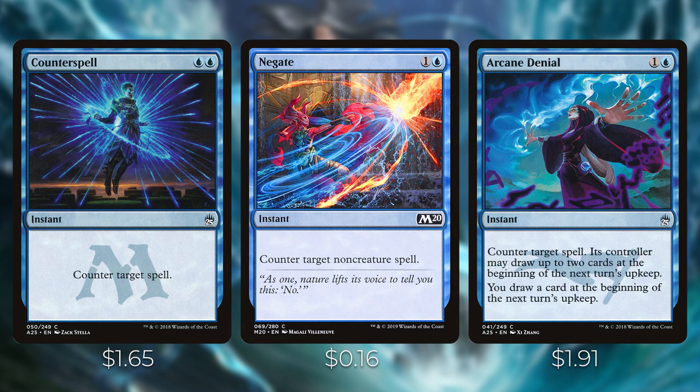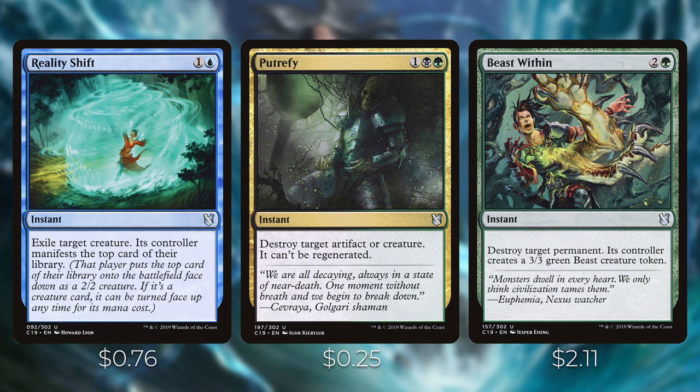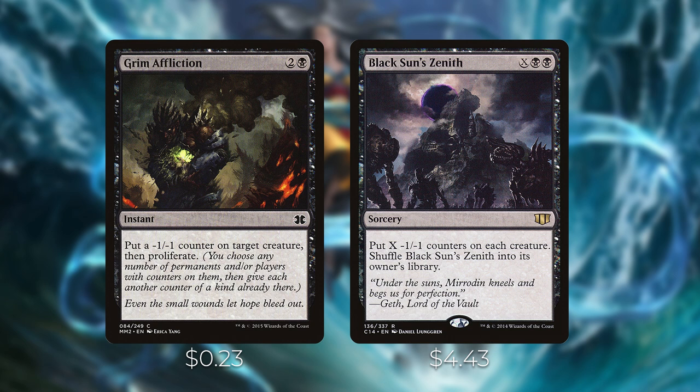For dealing with permanents already on the battlefield, we have Reality Shift — one and a blue instant, exile target creature, its controller manifests the top card of their library as a face-down 2/2. Putrefy — one, a black, and a green instant, destroy target artifact or creature, it can't be regenerated. Beast Within — two and a green instant, destroy target permanent, its controller creates a 3/3 green beast token. Grim Affliction — two and a black instant, put a minus one minus one counter on target creature then proliferate. This is great because it gives you a way to put a counter on your opponent's creatures so Volrath can copy them, and also lets you proliferate to put extra counters on your permanents or opponents' permanents.